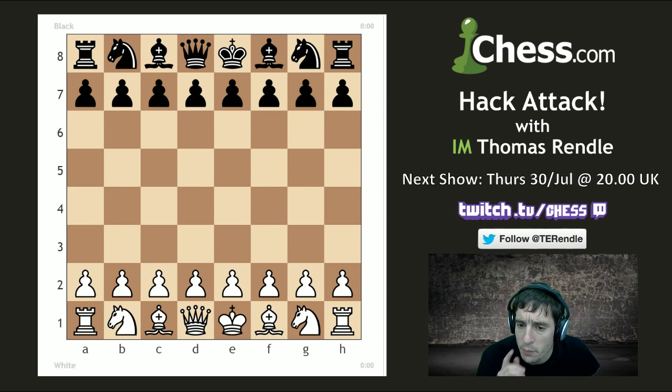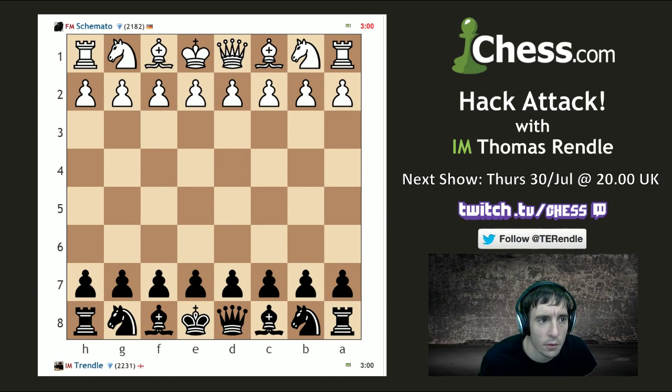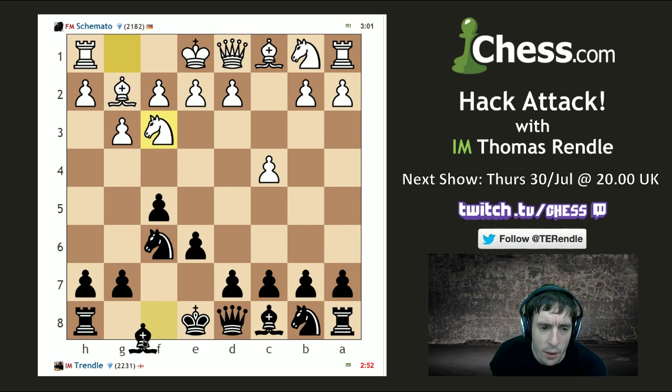Was online, a few GMs around. Simon's around, Ginger GM himself. What happens if I send him a challenge? Play at 3+2. We get an instant accept from some FM. Not that we're not pleased to play Schemato, but we haven't had Duchess in a while. I've been messing around with 1.Nf6 a6 for a long time.